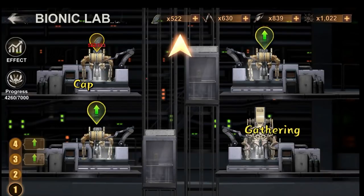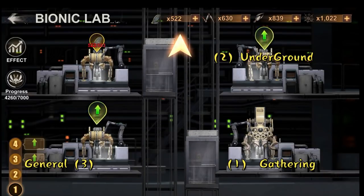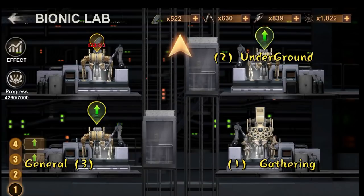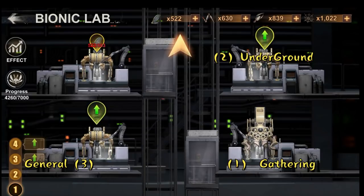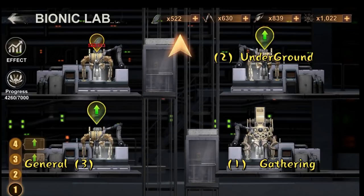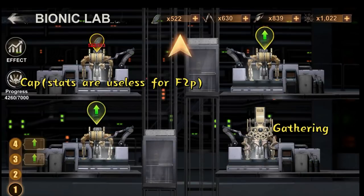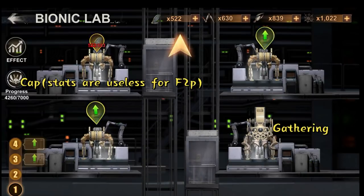Let's talk about the free player path. If you want to unlock the wall destroyer, your path would be the gathering device and the capital device. If you want the most useful path, go gathering device first, then underground stats because of how good those stats are right now, and then general stats because it works everywhere, even in raid league. The wall destroyer stats only work on capital clash and when fighting for towers and center, which is useless if you are not a rally leader.